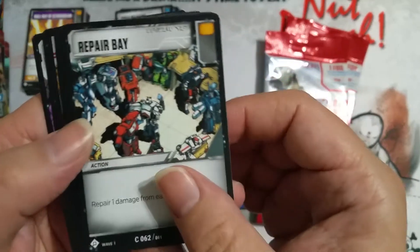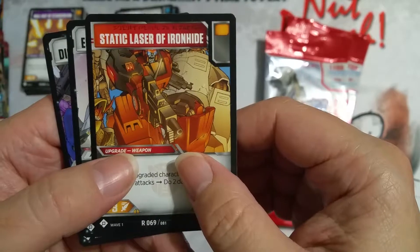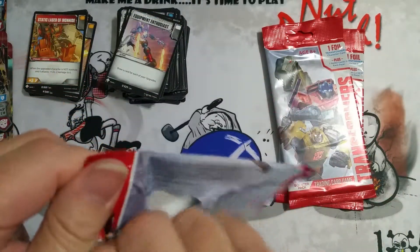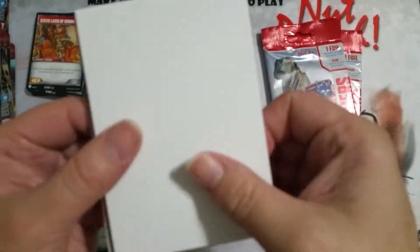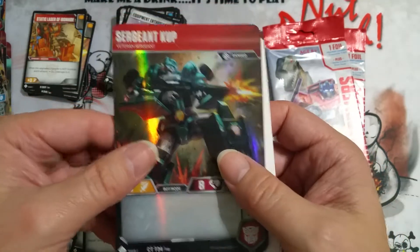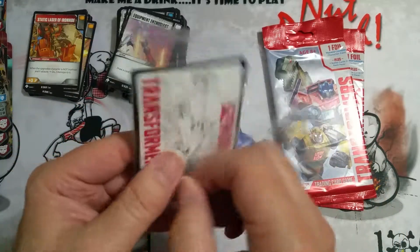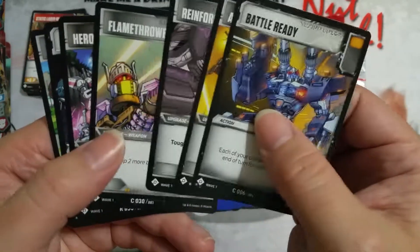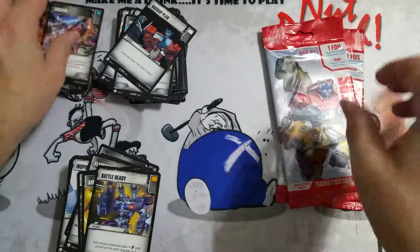Mom and dad were divorced since I was one - no sob story, I didn't know any better. But my dad did not want the Nintendo to go to my house; he wanted it to stay at his house. Static Laser, Ironhide, Equipment Enthusiast, and Disruptive Entrance. They got into this big battle. The problem was I only saw dad once, maybe twice a year - it still hasn't changed. Sergeant Kup and No Bullshit. So they got into this argument and I was bummed because I was never gonna see that Nintendo.